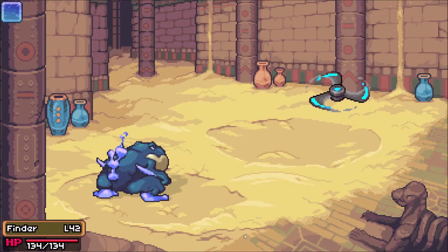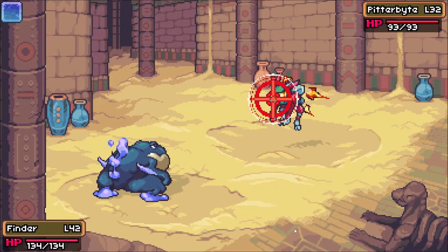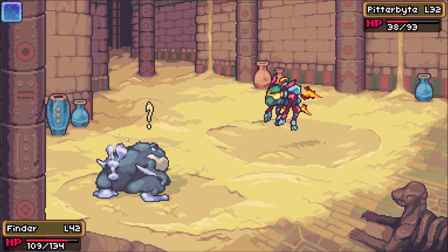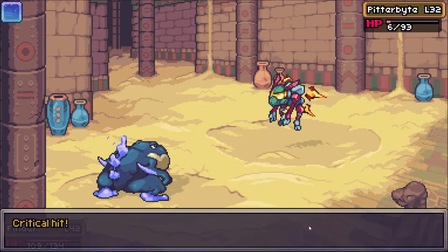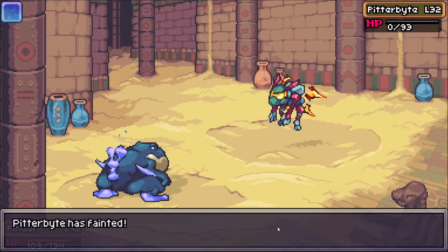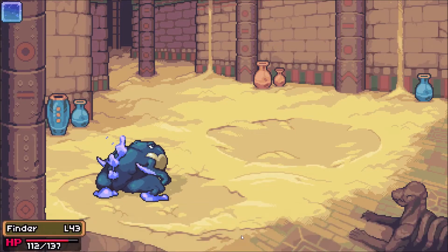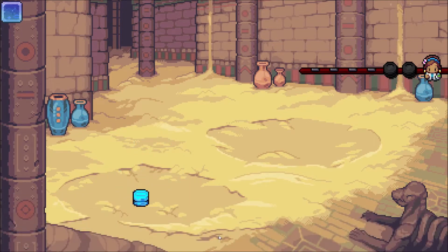I'm one of those trainers that likes to fight all the trainers to get as much regular experience as possible — saves a lot of grinding. He hit me pretty hard. Now I'm hazy, but hopefully that goes away quick. Got a critical hit — bye Patter Bot! Level 43 on one of our team members. The researcher validates our squad as one of the most promising he's seen. Sunday got money!